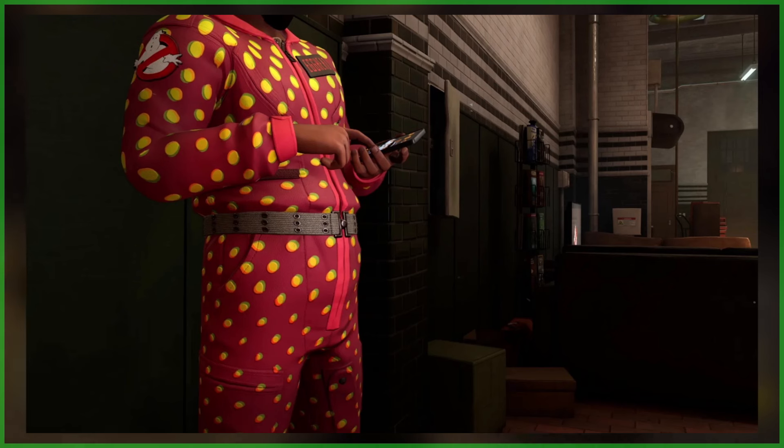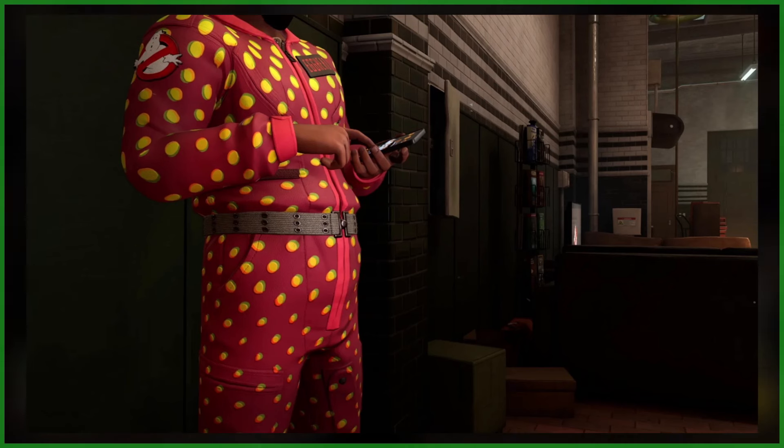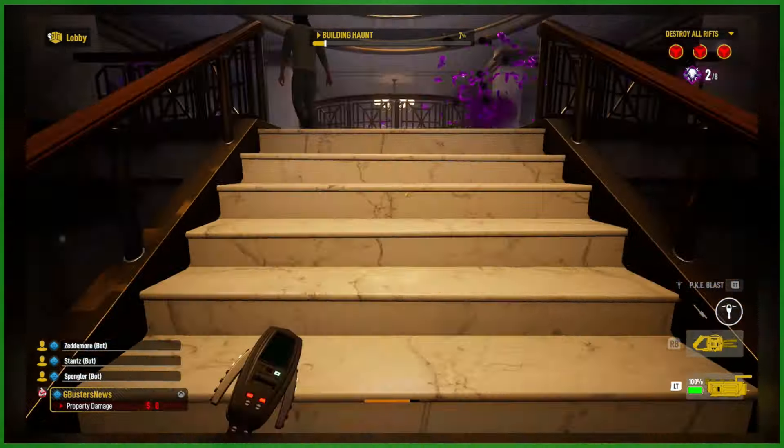Ragged can be unlocked via the Classic Contract, while Checkerboard is unlocked at level 96, and Halftone at level 92.